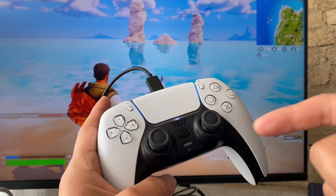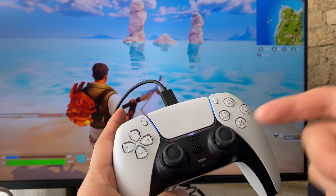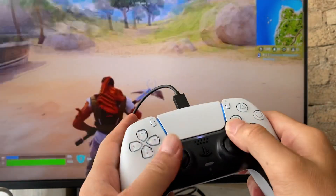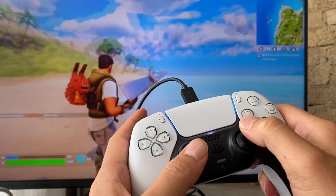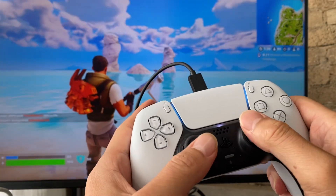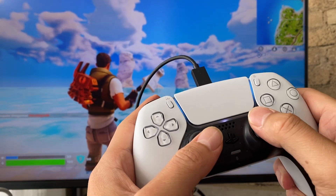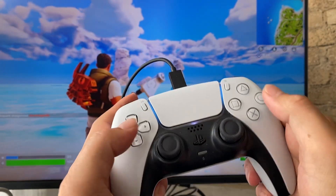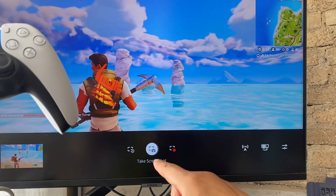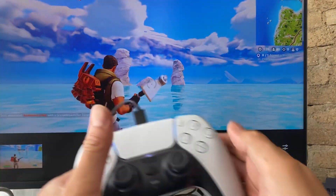In today's video I'm going to be showing you how to take a screenshot with the PS5. Say you're in a nice holiday and you want to take a nice screenshot — you think the rocks and background look really cool. What you're gonna do is go ahead and push this top left button, and then on the bottom you'll see the option 'take screenshot'.